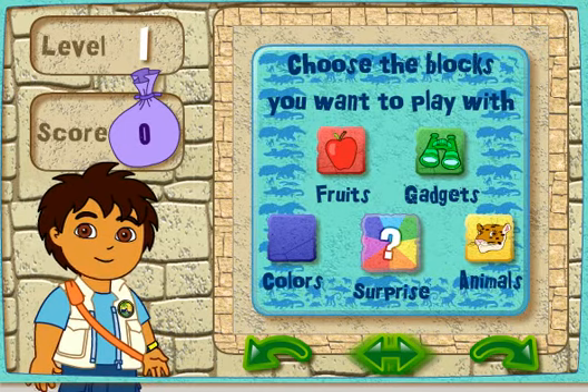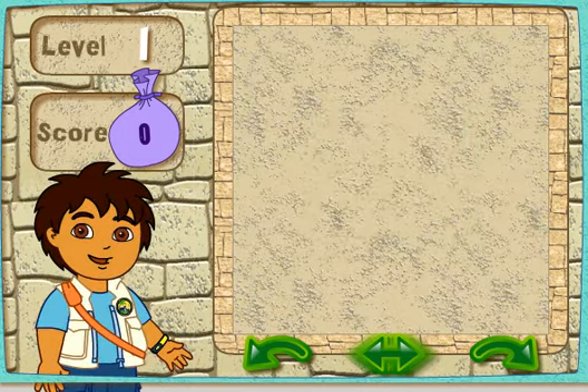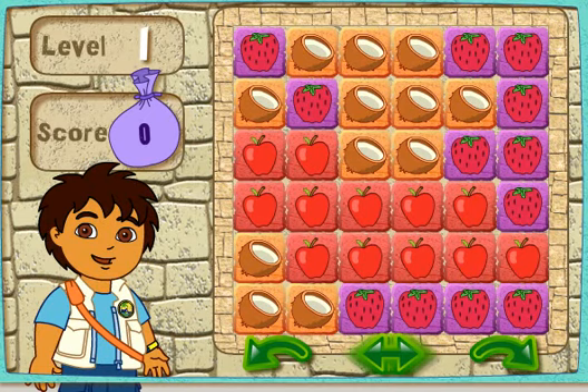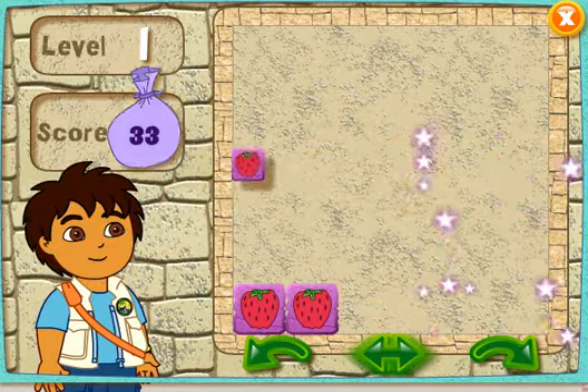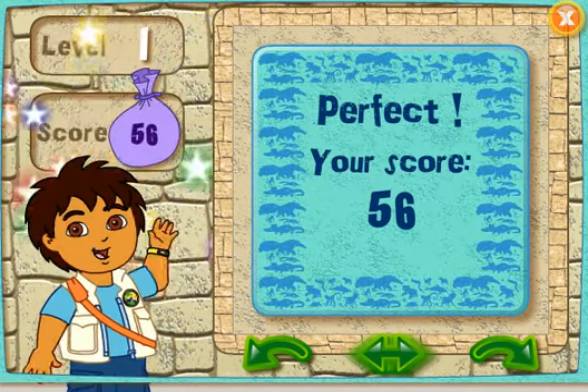The shape button makes all the blocks fall down. See if you can make all the blocks disappear. Let's play! First, click on the blocks you want to see in your puzzle. Great choice! Let's go! Here's your puzzle. Ready? Set? Go!